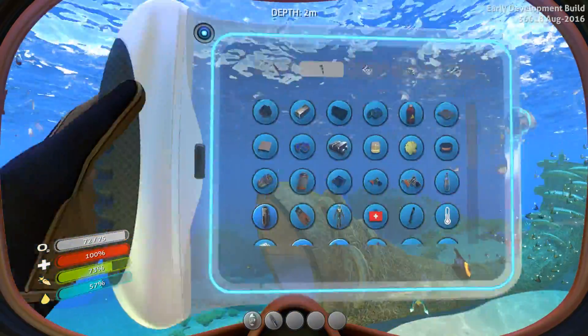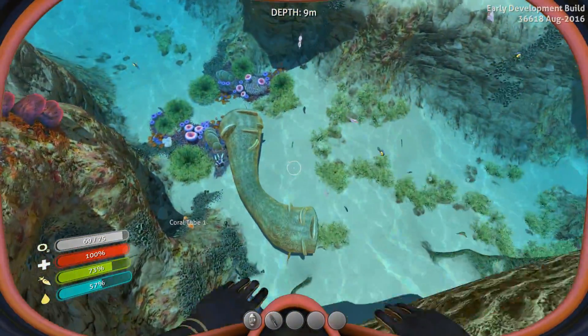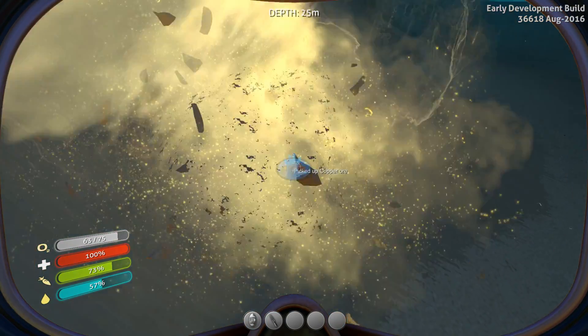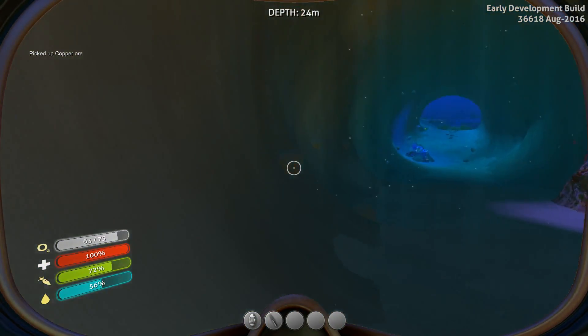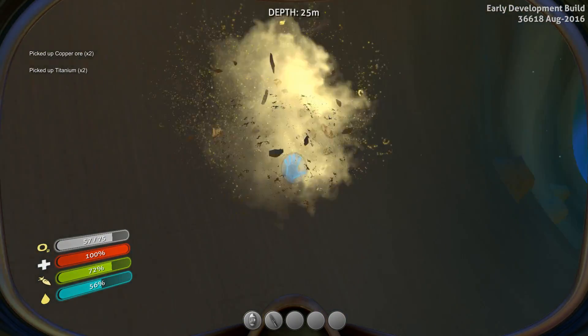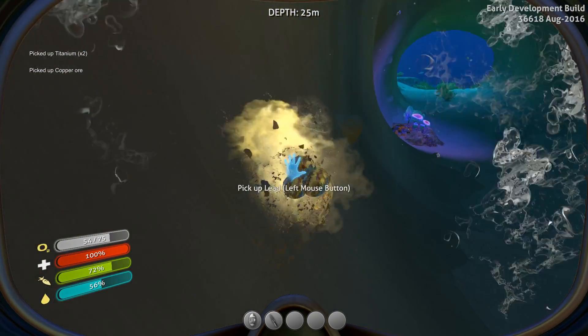Yeah, two acid mushrooms and some copper ore. Let's go ahead and while we're down here, I'm going to grab some additional copper because there's some other equipment we need to make. Lots of copper in the coral tube — finding bunches of it. So yes, we need to make the scanner, but we also need to make the flashlight.